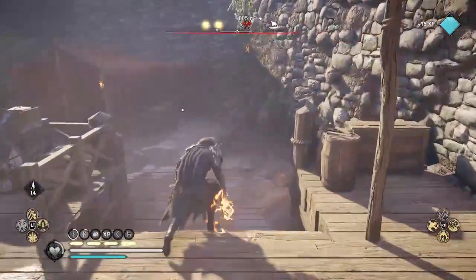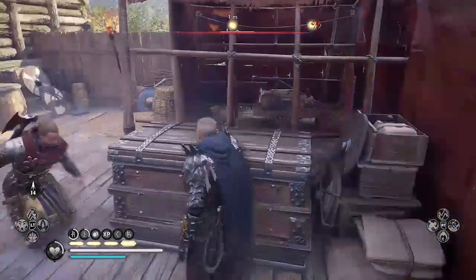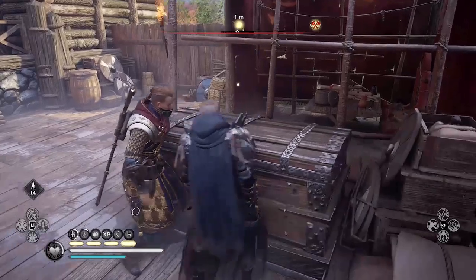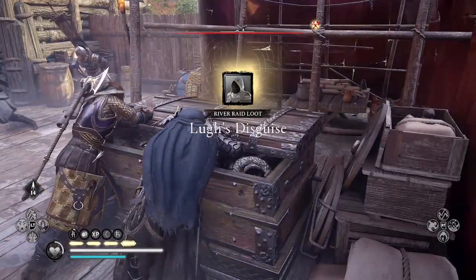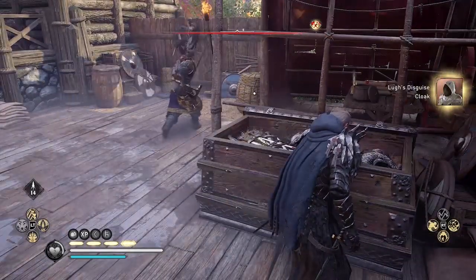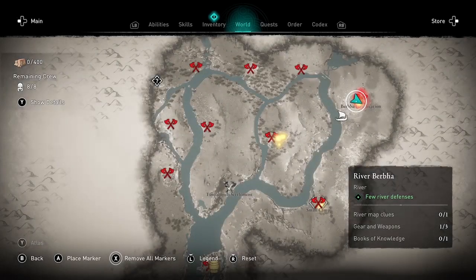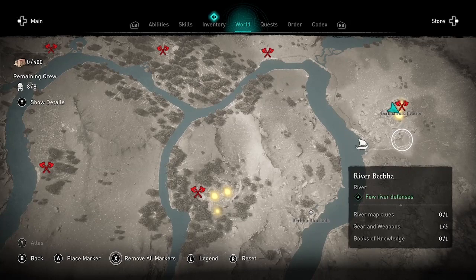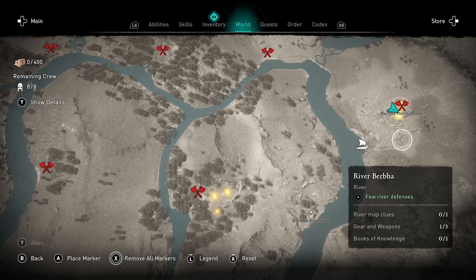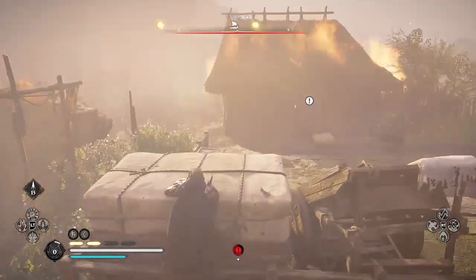I am at the Burpa Fortification. When you open the chests — you have to check both of the big ones that take two people to open — I got Lug's Disguise, the cloak. However, you might get the helmet here instead. There's always an item at this fortification, but it could be either the cloak or the helmet, at least based on comparing notes with other players.